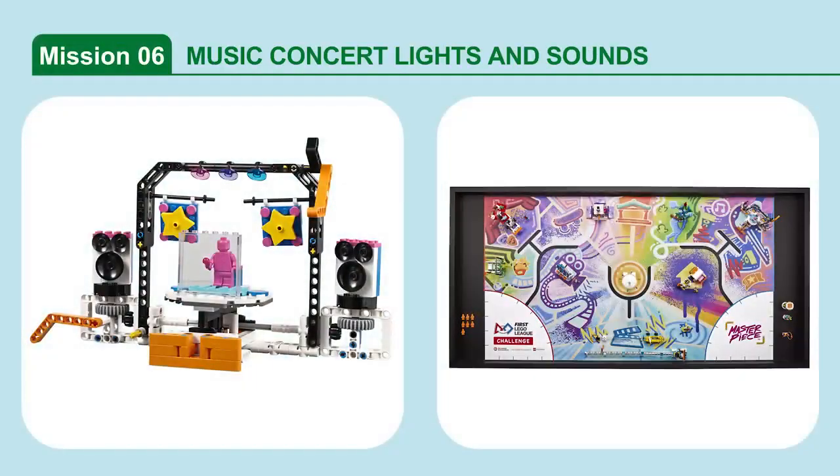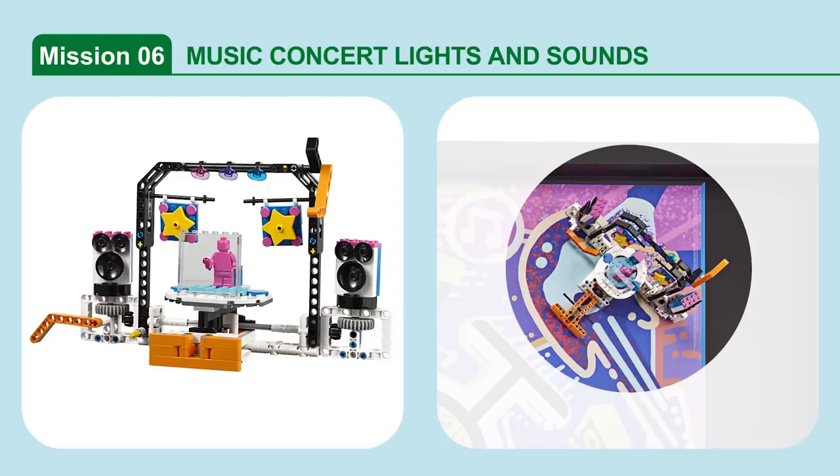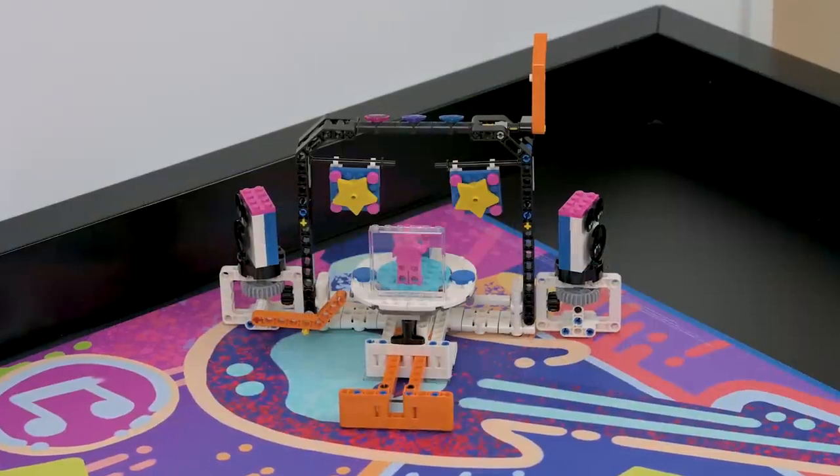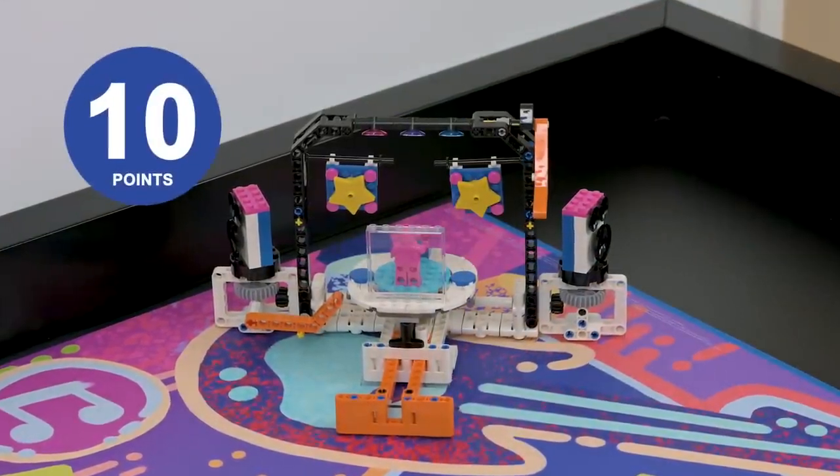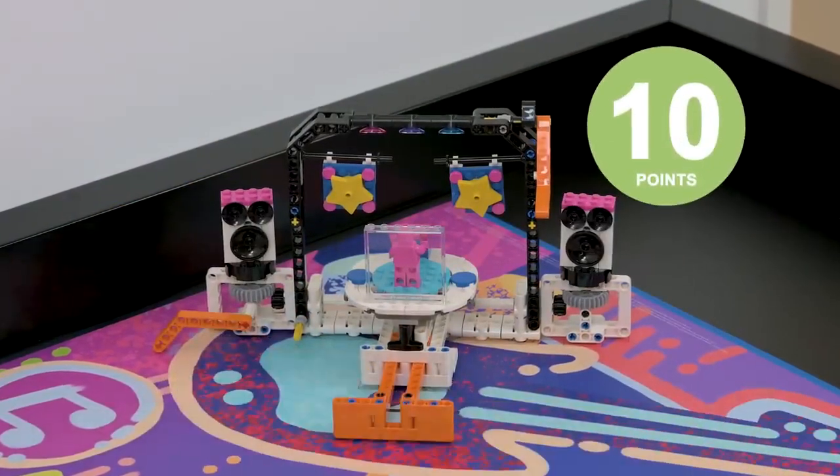Mission 6: Music Concert Lights and Sounds. Set up the music concert by switching on the lights and sound. If the light's orange lever is completely rotated, and if the speaker's orange lever is completely rotated, points are scored.